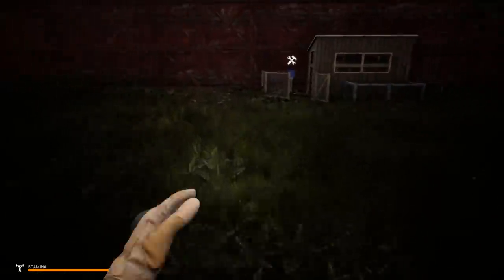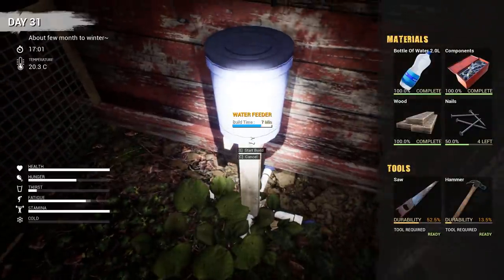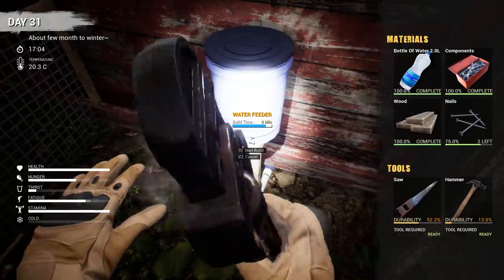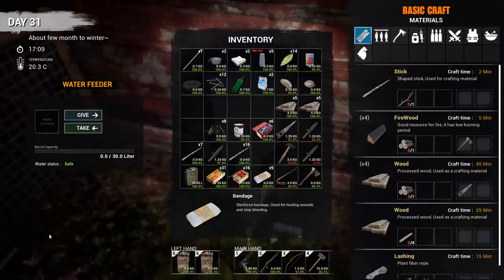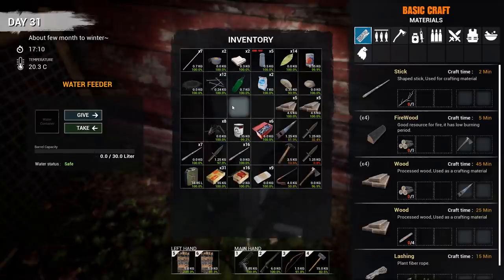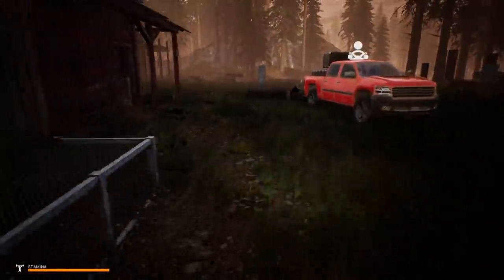Let's go ahead and finish this bad boy up. I don't know how we're going to get water in there. I guess I'm going to have to get some water from the lake over there. Alright, interact. There you go. Water status: safe. Okay, so can I put any kind of water in there? Does it matter? That's what I'm wondering. I don't see anything about food. So that's the water container, but how do you put food in there? I mean, I don't have any food anyway, but if I did, I'd like to know how to put it in there.